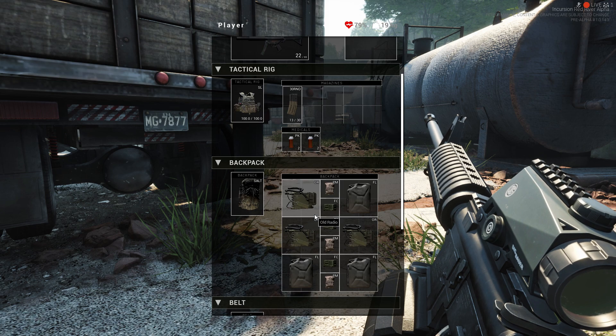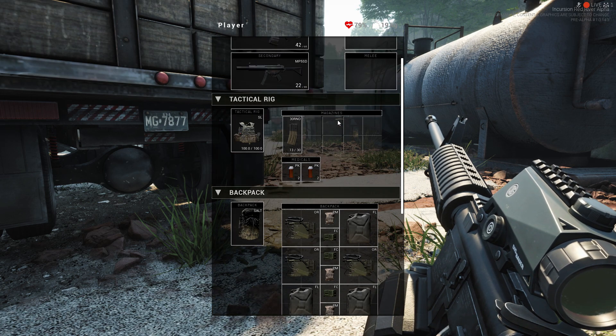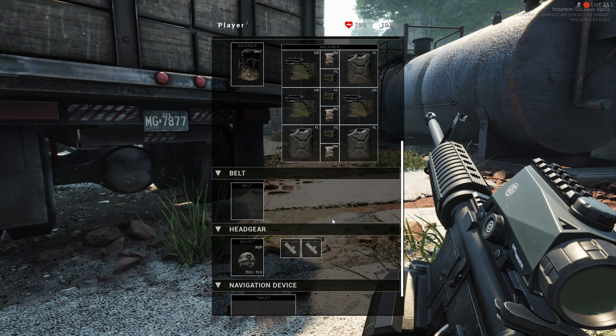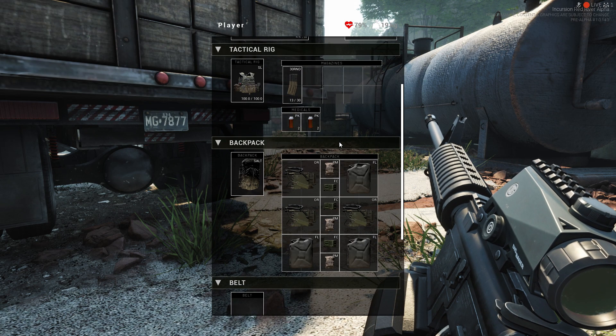Completing challenges gives you reputation with the vendors, which is good. And it also gives you additional items, sometimes money, although I think you can only earn money through doing the main missions — I could be wrong. So that's just sort of a thing we're figuring out. So as soon as we're back in, I'll demonstrate that after turning in the mission.